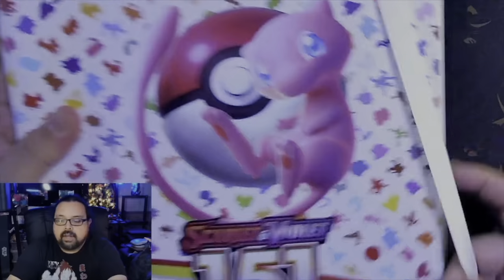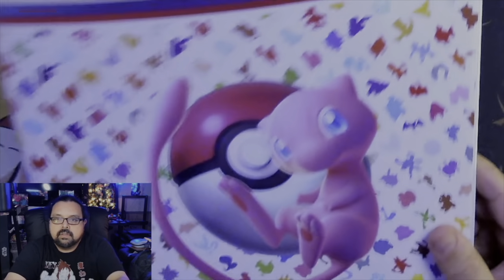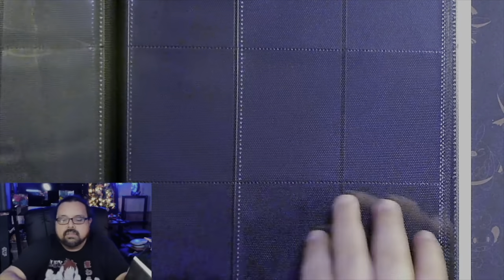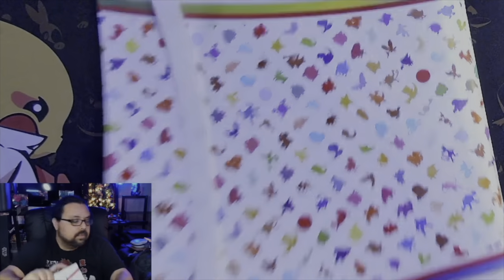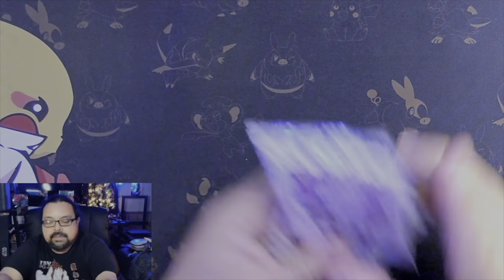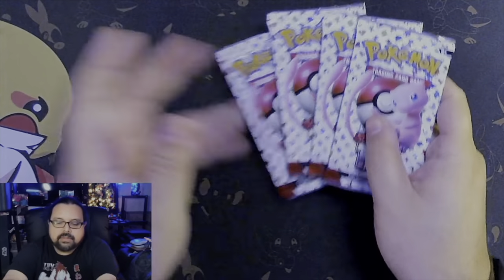Check this binder out — it's a nice binder. There's a fancy little sheet right here. I might actually put my 151 collection in here. On the back it's more of a fancy paper — I like that, that's cool. Let's put this to the side and we have our four packs with Mew on the packs. All right, let's go!